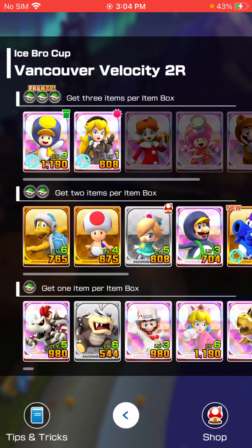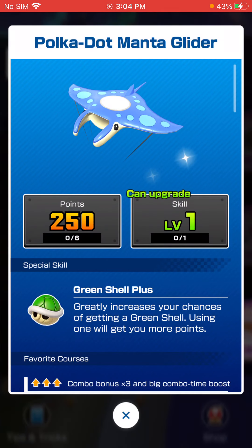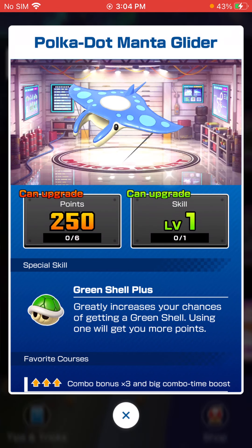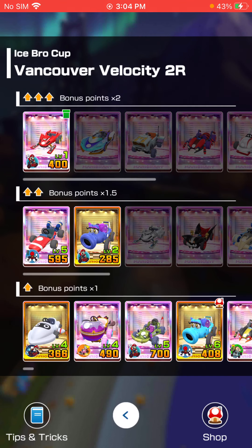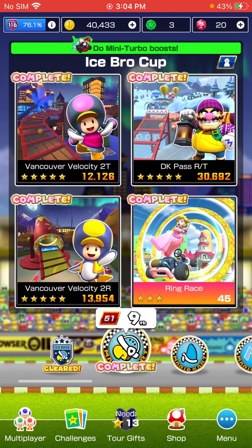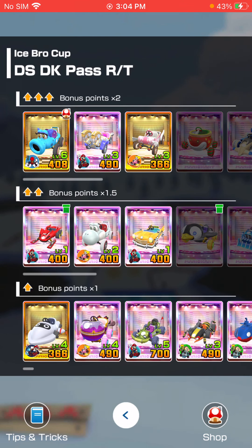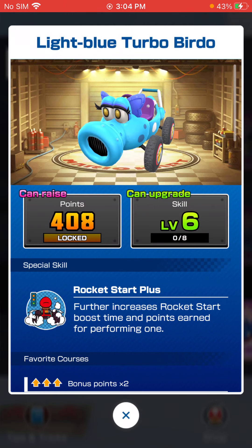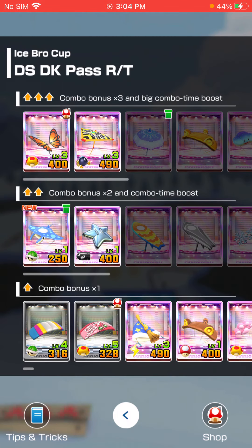Vancouver Velocity 2 Reverse: Penguin Toad level three — that's nice. We did a 110 pull and got the Polka Dot Manta Glider, so it's really good to get a top shelf glider on that track. DK Pass RT: we've got Dry Bowser level five going to level six. The Light Blue Turbo Birdo coming in huge — the best super cart in my opinion — and the Safety Glider level three.